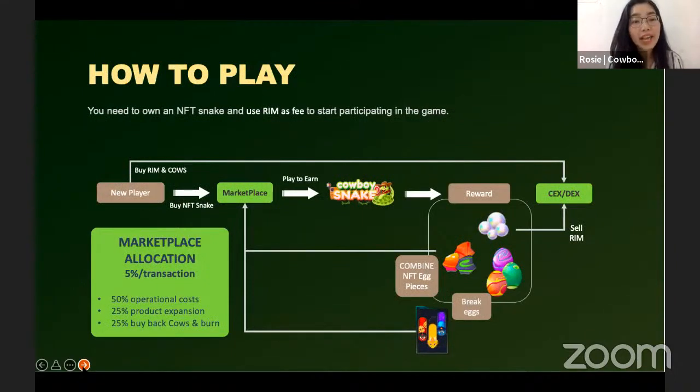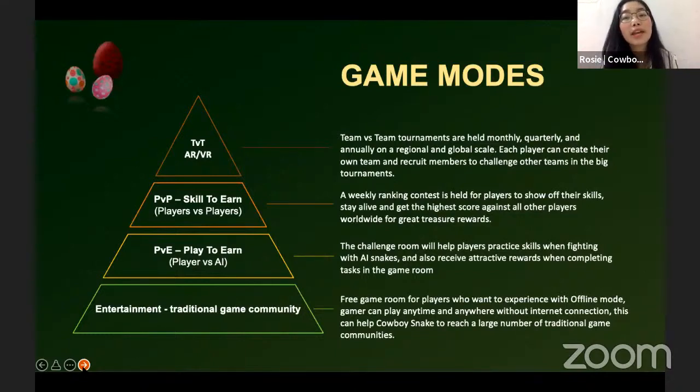How do you play our game? First, you need a snake NFT to start — you can easily buy it on the Marketplace and use it as an entry fee. With the rewards you earn from the game, you can trade the Ring token on PancakeSwap and other NFT items on the Marketplace. About game modes, we divide into four types: first, Free to Play — the entertainment version providing a free play room with an offline mode so gamers can play anytime and anywhere without an internet connection.